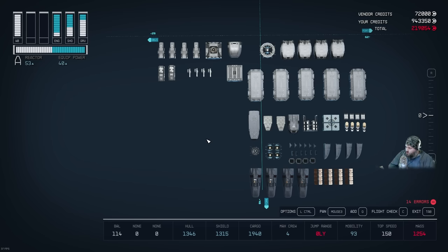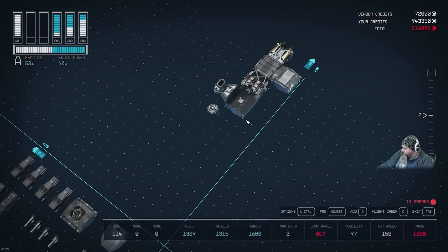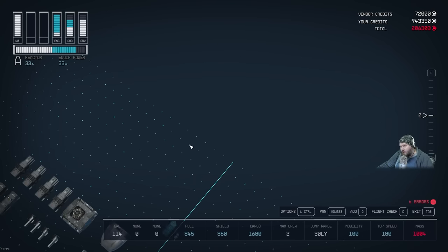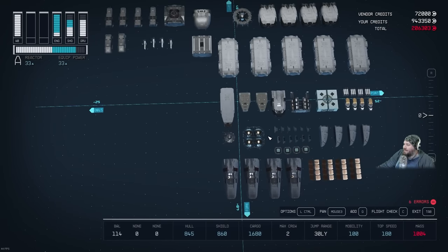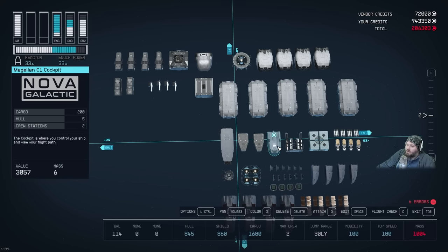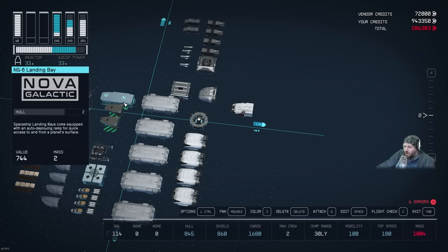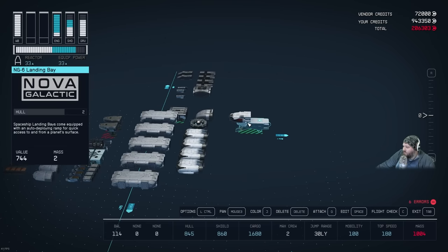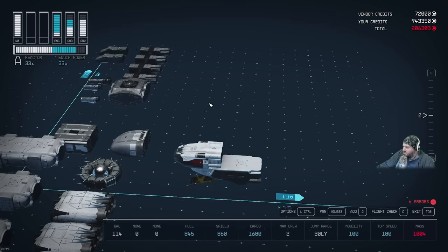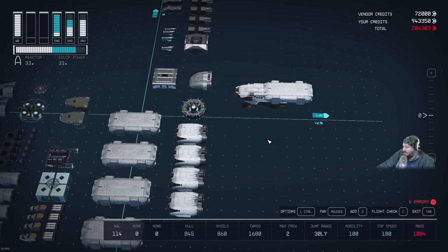Delete all remaining old ship parts. Now for the assembly: start with the Megalo C1 cockpit placed out at the very front. Then move the NG6 landing bay directly underneath it — it'll have a bit sticking out but that's expected. Take the first Nova Galactic All-in-One habitat and attach it behind the cockpit, keeping it as the A variant for the galley. Then take the next Nova Galactic hab and use the arrow keys to transform it into an infirmary, and place it behind the first.